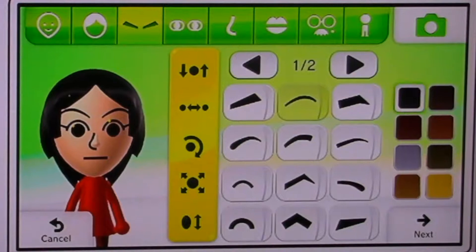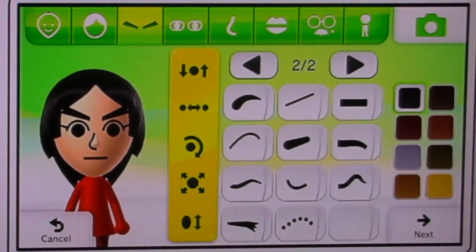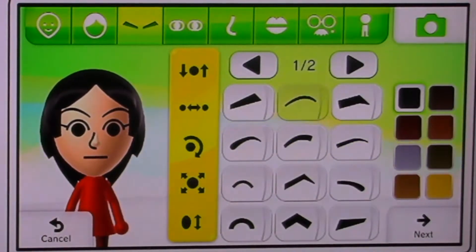Let's move on with the eyebrows. She has black eyebrows and we are going to see which ones look good on her. I'm just going to keep the eyebrows they had but change them to black.